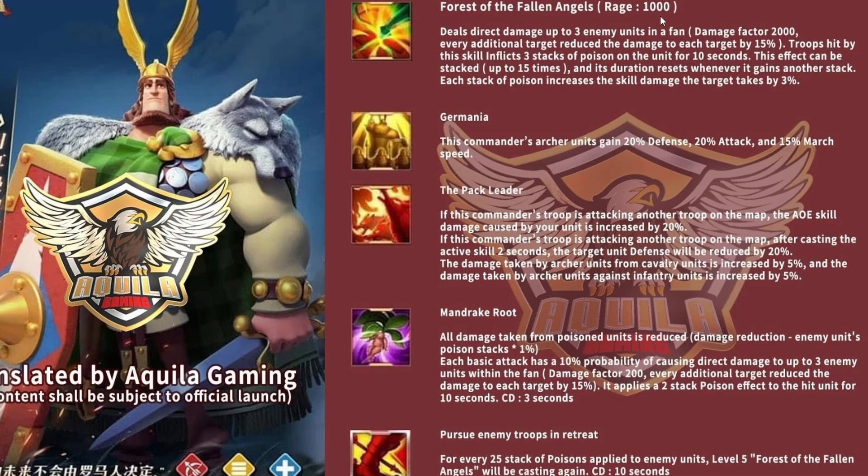Herman Prime's first skill, Forest of the Fallen Angels, is his active skill with a Rage requirement of 1,000 - he doesn't have a reduced Rage requirement. He deals direct damage up to three enemies in a fan-shaped area with a damage factor of 2,000. Every additional target reduces the damage by 15%. This confirms Herman Prime is not a smite damage commander; he is a normal damage factor commander. Troops hit by this skill get inflicted with three stacks of poison for 10 seconds.